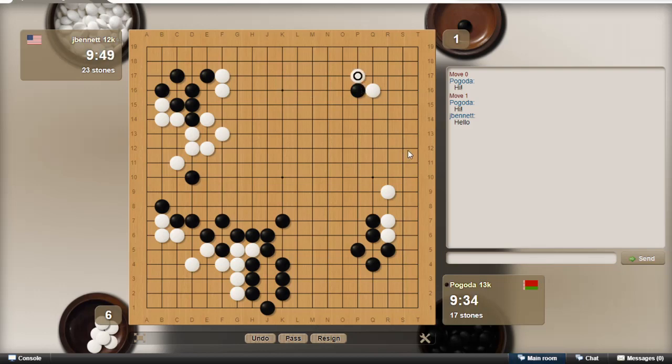He attached. Let's take away the two-space extension there. He jumped in the middle, so yeah, he's continuing to be pretty greedy. Let's come out on this side. Let's see if I can build something on the side here to match what he's doing.